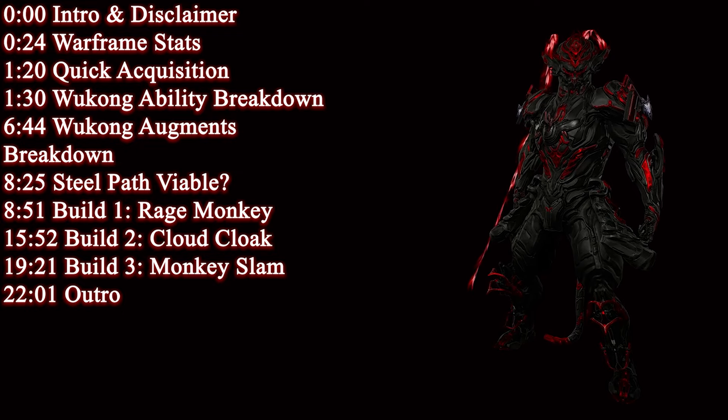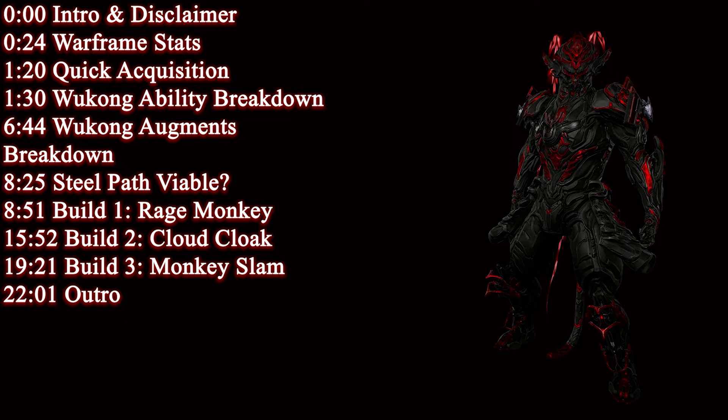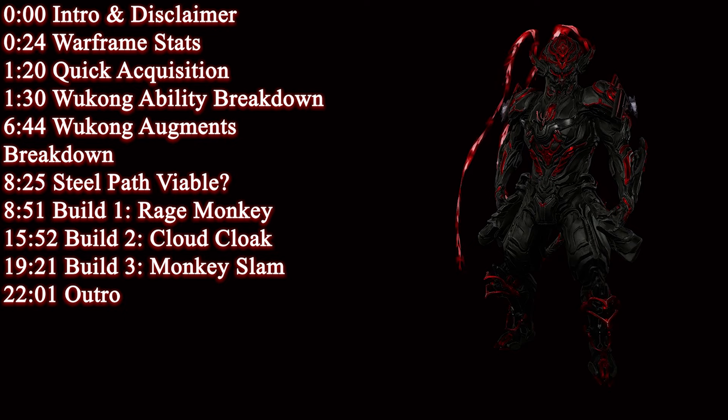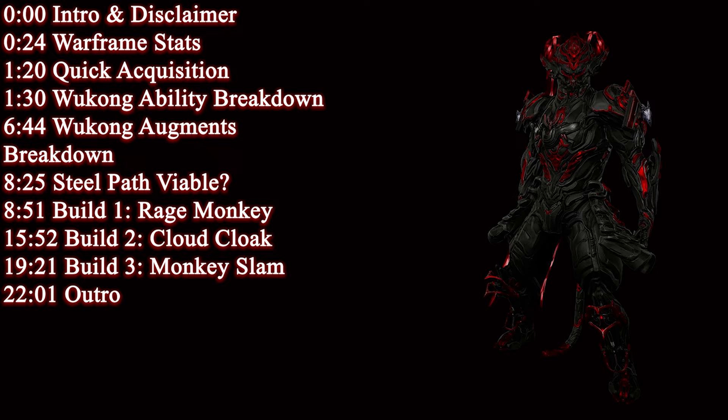Hello everyone, just a quick disclaimer before we get started. I don't claim that my builds are the best in the game, and I'm sure there are better ways to optimize some of them, but be aware that I do tend to get my builds at least endgame viable. This includes things like arbitration, steel path, and Eidolon hunts. These timestamps have been left here and in the description for your convenience. Feel free to skip around, but I'll start with the basics first just in case people don't know how to play this frame.